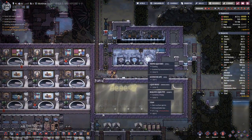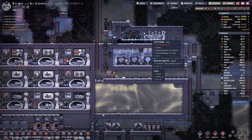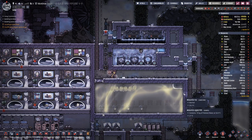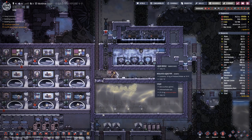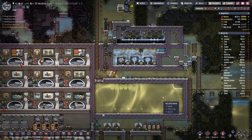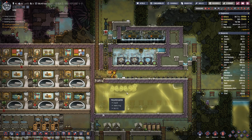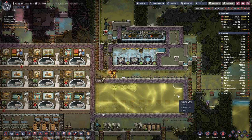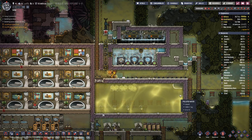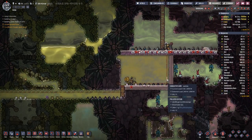Now we have steam in here, which means the steam turbines are producing. Hopefully I have set this up right so that it is not overheating. Over on this end we have 35 degrees, over on this side 31. So there is a temperature difference.